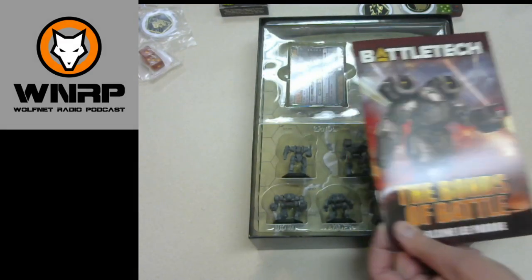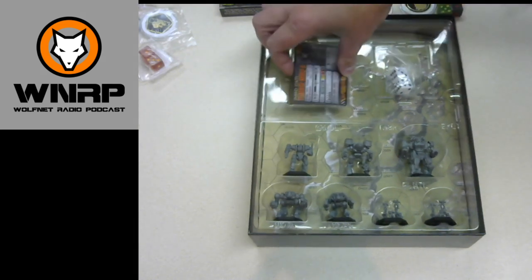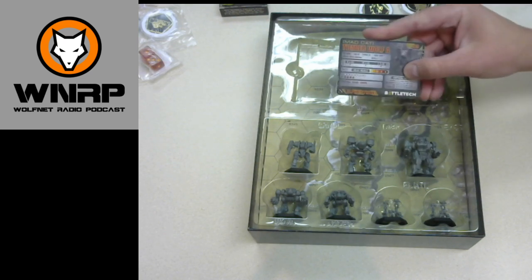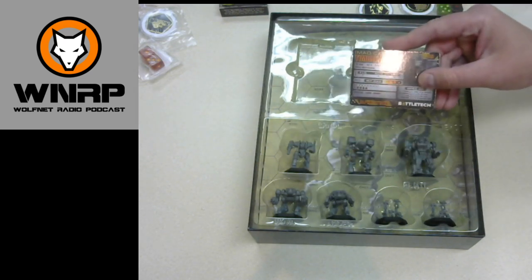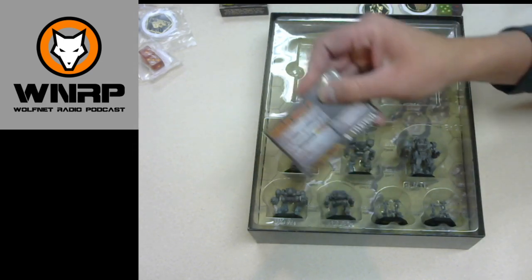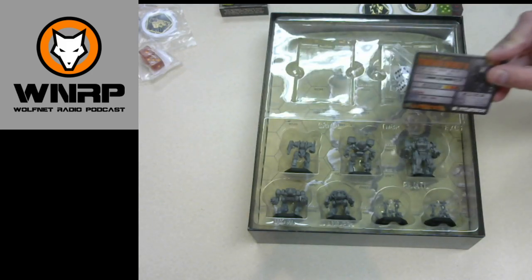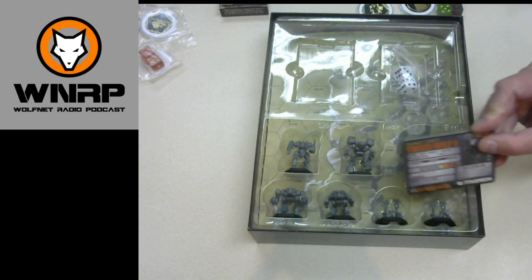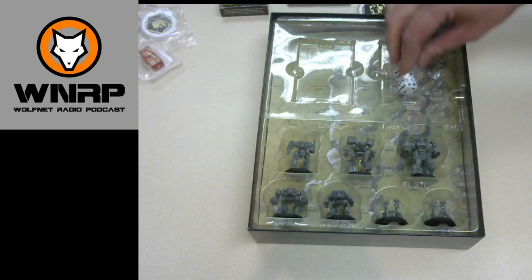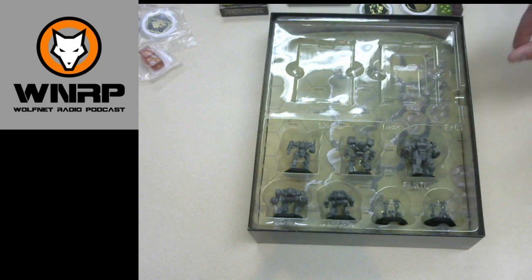It's an excellent story about the Draconis Combine and the Ghost Bears when the Clan Invasion begins — 'The Bond's Battle,' excellent short story, highly recommend reading it. Also, there are Alpha Strike cards that come in it — basically two variants of every type of mech in here. We have an Executioner, a Timber Wolf, a Grendel, an Adder, a Nova, and also two awesomely sculpted Elementals. Alpha Strike cards are definitely a plus.